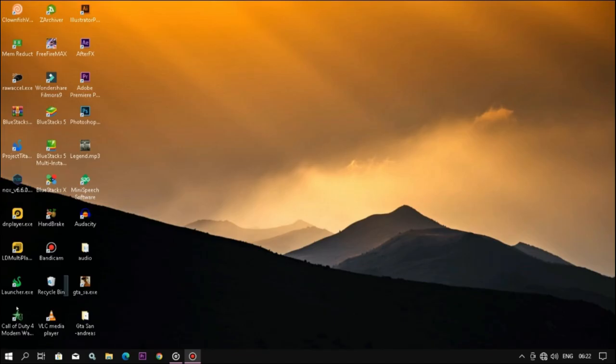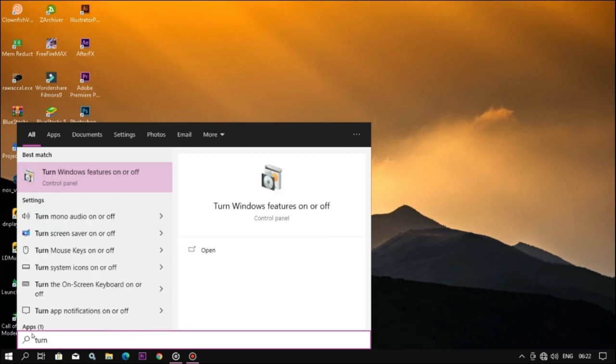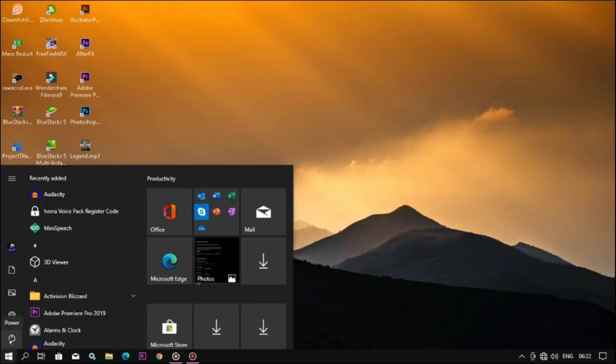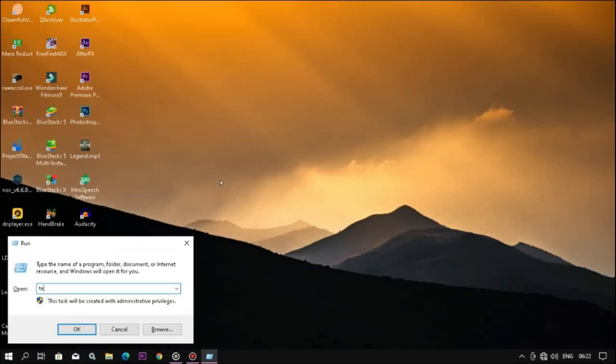First, click the Windows icon and type 'Turn Windows features on or off' and open it. It will take some seconds if you are opening it for the first time. Now search for Hyper-V and disable it. Again search for Windows Hypervisor Platform and disable it. Now restart your PC. Let's move to the next step.